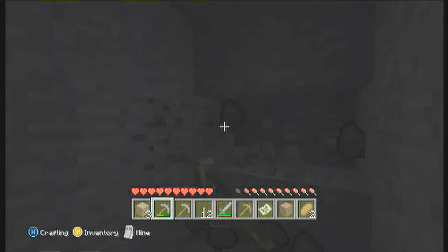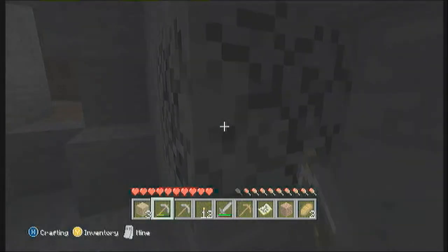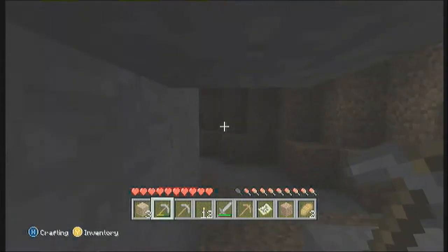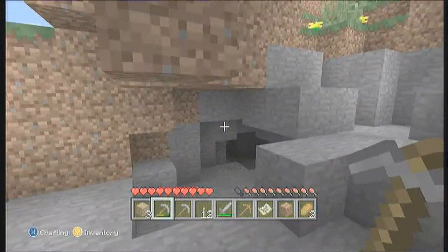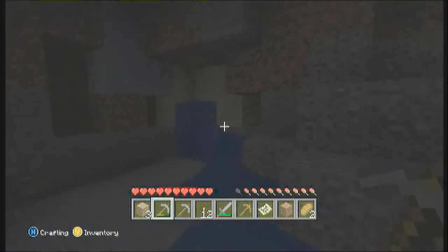Well, I found something pretty interesting over here. What'd you find? It's a cave with a lot of iron. Alright, cool. I'm going to get all of it. I think I got the last piece of coal. Yeah, I'm heading out. I found another little cave — I'll be up there in a second.